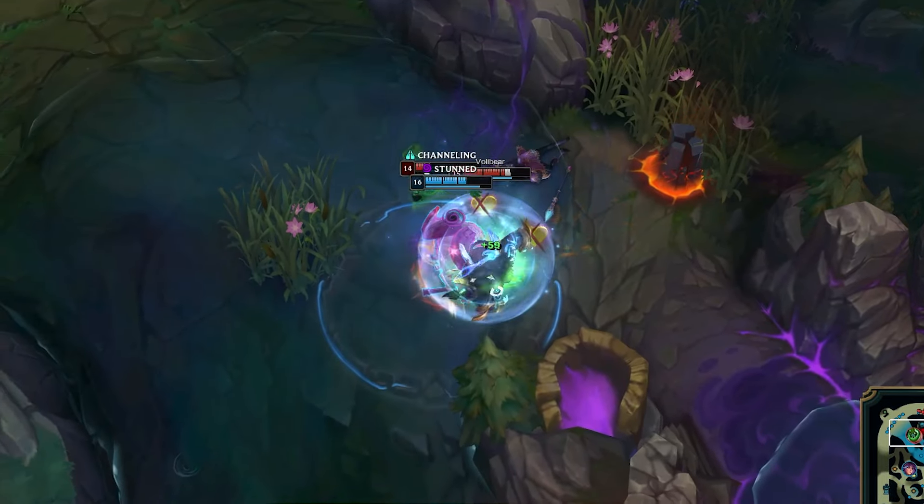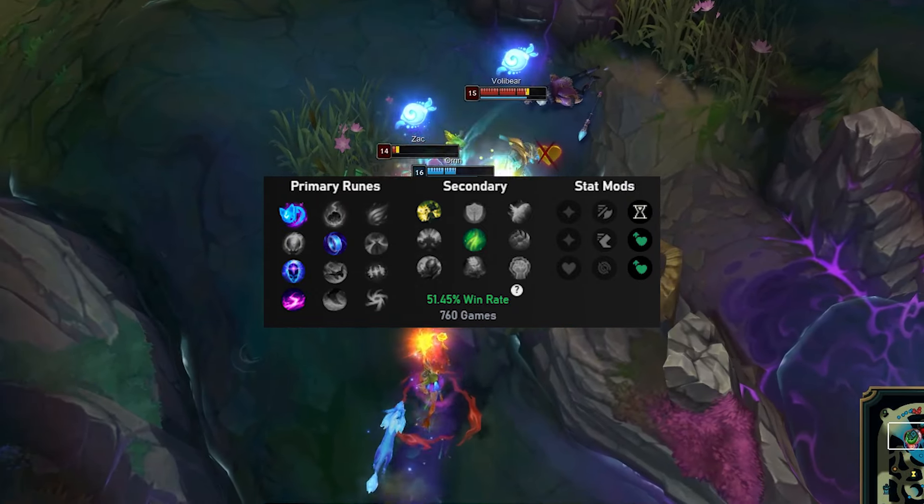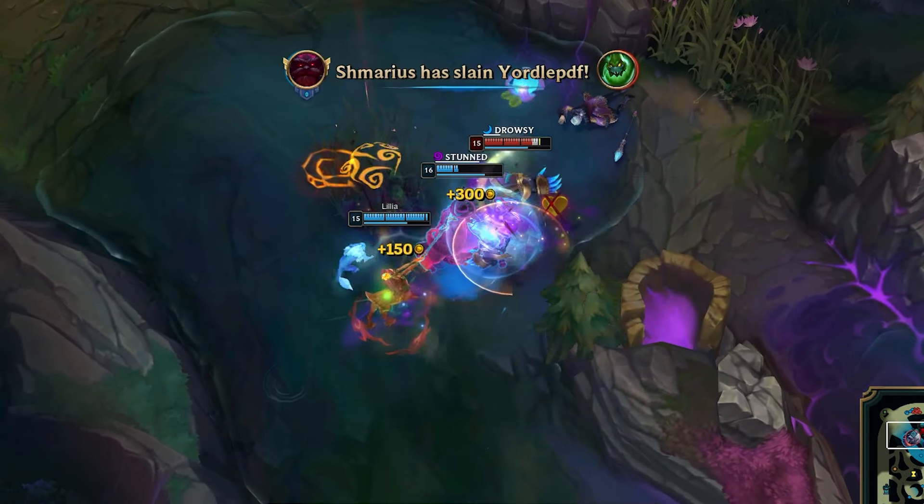Take Flash and Teleport, max W>Q into E. For runes, you want to go Aery, Manaflow Band, Transcendence, Scorch, Demolish, and Second Wind. Core items are Hollow Radiance, Jak'Sho, and Thornmail.